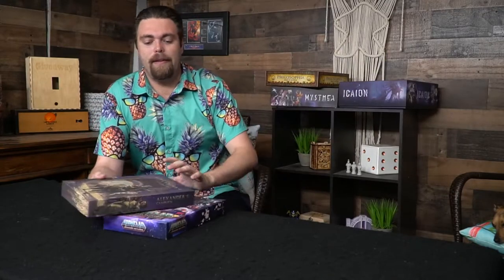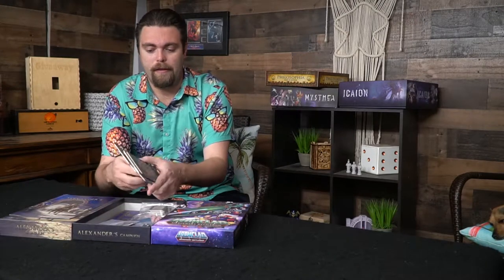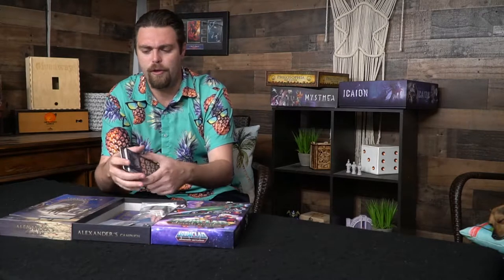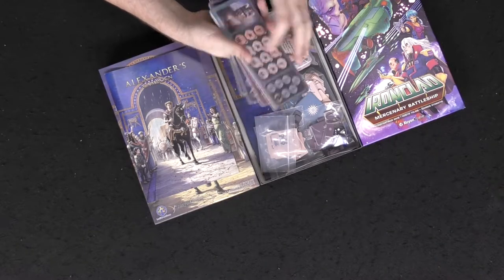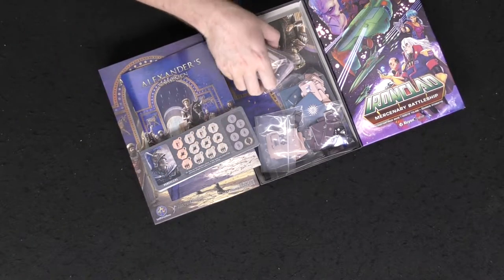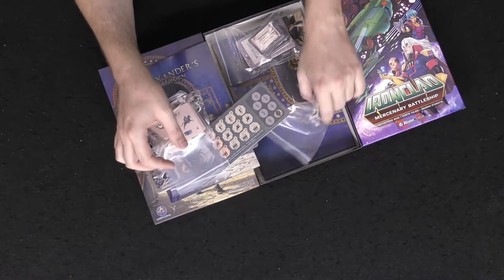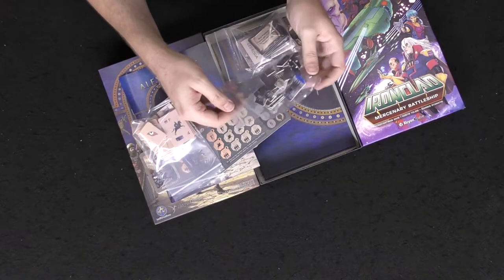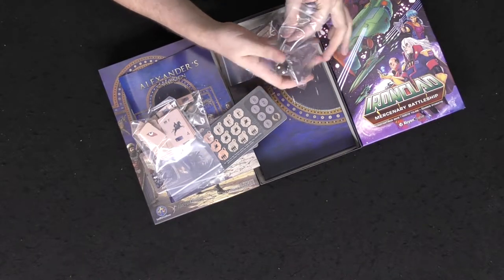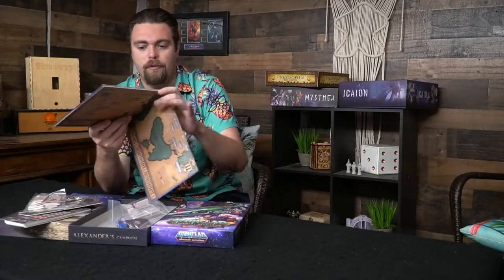These next two are by Alcon Creative — I reviewed them very close together, and they did their Kickstarter campaigns. These are made in Greece, so the components will be different in style and manufacturing process. For Alexander's Campaign — a Roman-theme style game, which automatically gets bonus points from me — you'll have all these player boards, front and back. Some of the pieces are going to be a little thinner than you'd expect from other games because of where they're manufactured, but what's included works very well and I really enjoyed this game.